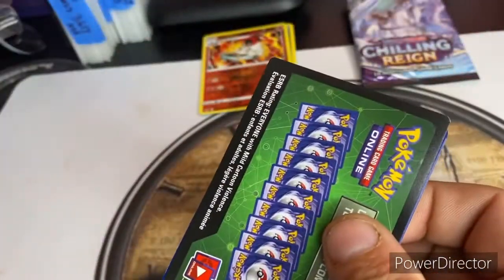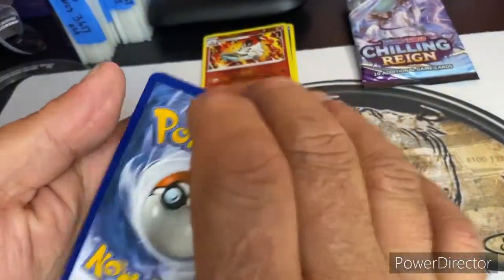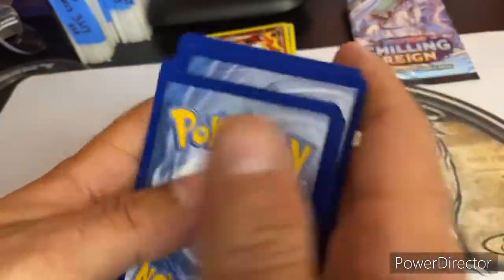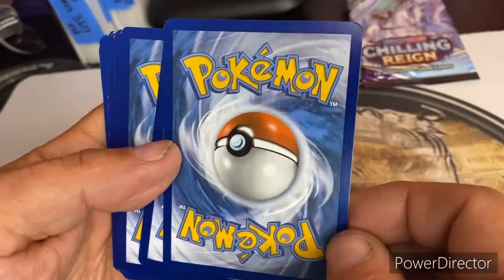Gonna open this up. It's green. Still another card. So we got a blue — four blue cards that rotate around the front. That's what the backs of our specials look like. Not too bad. Rotating them over.